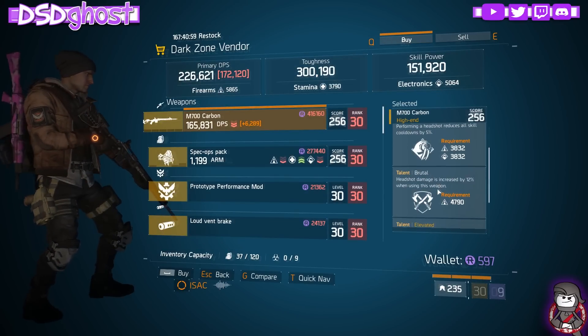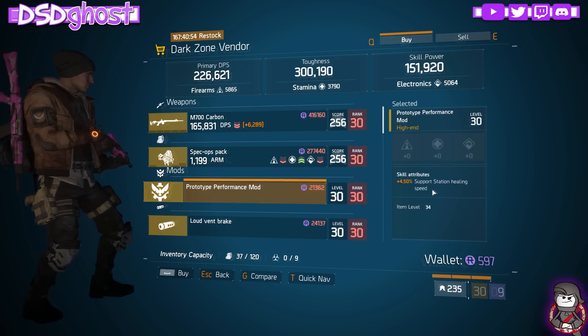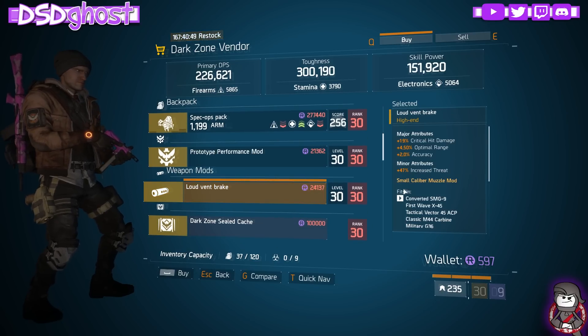West 31st. We have an M700 - Cool, Hooded, Brutal, and Elevated. Technical Backpack, Skill Power, and Ammo Capacity. Performance Mod with Support Station Healing Speed. And a Loud Vent Break with Crit Damage, Optimum Range, and Accuracy.